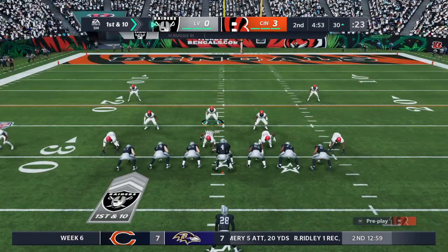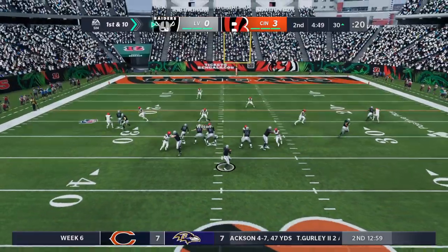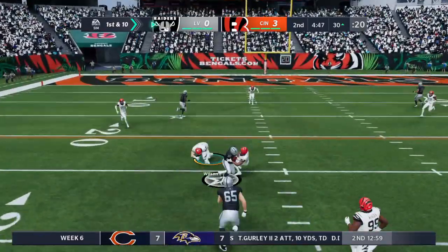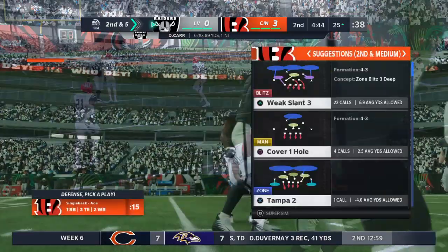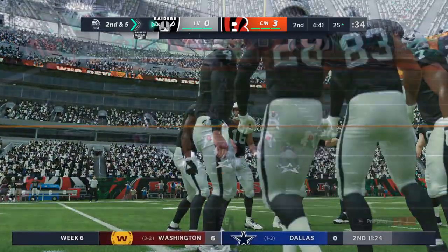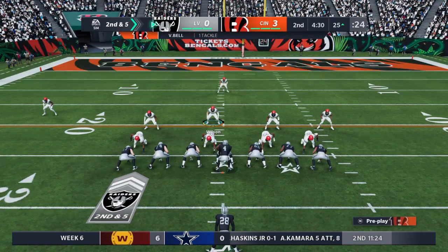Two minutes gone by, second quarter. First down Las Vegas. On first and ten, here's Carr — he'll get this underneath to Jacobs, and he's stopped right at the 25 after a gain of five. Second and five after the five-yard completion on first down, at the 25-yard line.